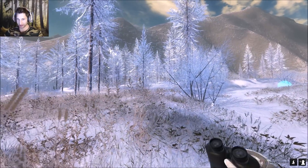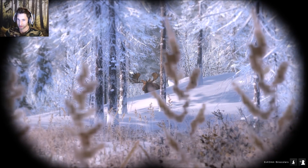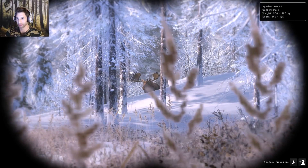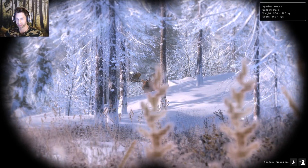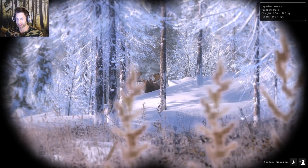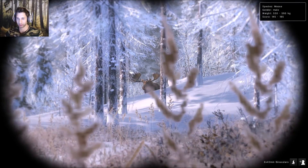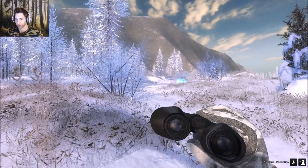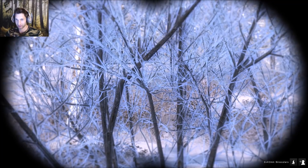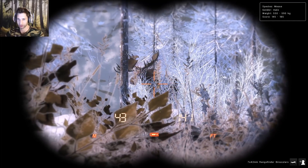There he is - I can see him coming up over this hill. What's the score? 145 to 185, so he's not 200 plus but he's for sure 180 plus, probably like a 180. Actually he might be a 190 - I've seen high estimates before and this looks like a 190 plus bull moose. I think this shed we found over here is close to matching him. He's about 50 meters out - pretty awesome looking bull moose, that's for sure.